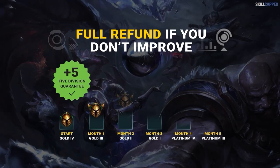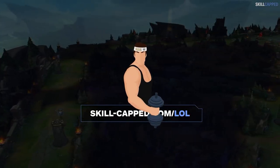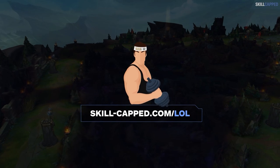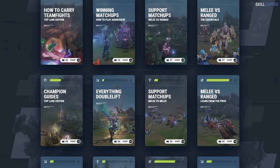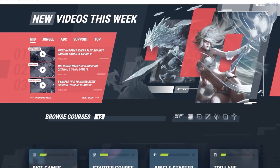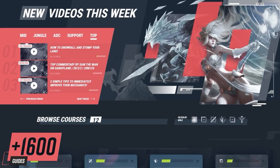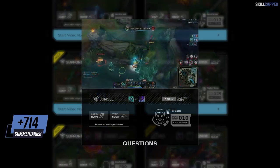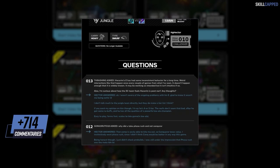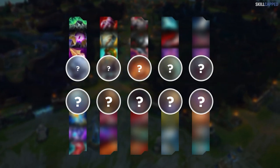Before we wrap up, a little more about Skill Capped. We offer a 5-division rank-up guarantee — it's like a gym membership guaranteeing you'll get ripped, but we've offered this for years because our service really does work. We've produced the largest catalog of premium League guides on the internet, adding over 20 videos a week, with over 1,600 guides curated into over 100 courses. We've also sent Challenger players into elo hell 714 times and counting, where they commentate how to carry live and respond to all questions. Sign up today for as little as $4.99 a month. Those are 10 builds one tricks are spamming that the majority of players aren't — thanks for watching!